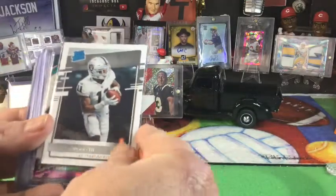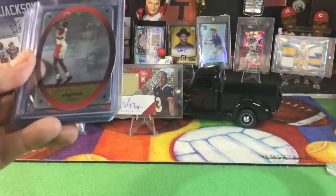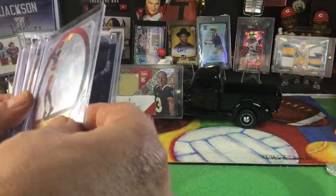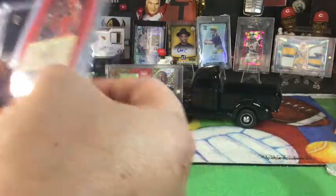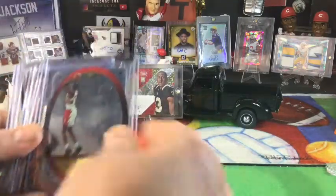First one, we got a Ruggs rated rookie. We got an Ipanisa purple Prism draft picks. Oh, we got some mixed here. We got a Stacey Augman SPX — I think that's what that is — die cut. Old school, that is from 96. I remember Stacey Augman. I like that card.